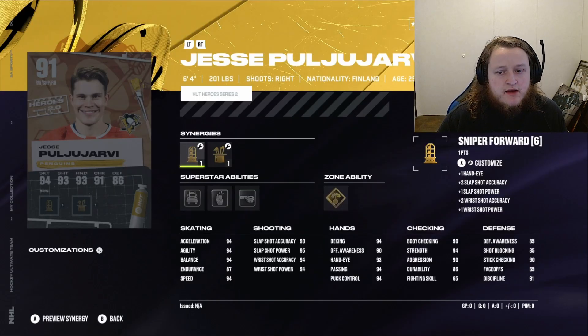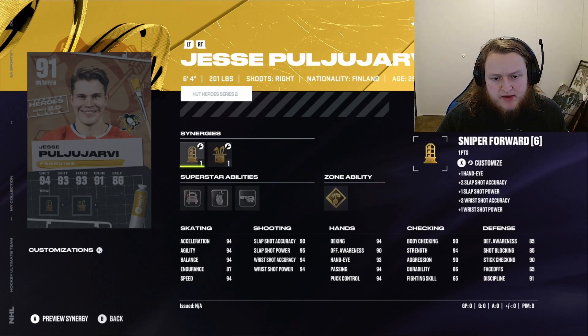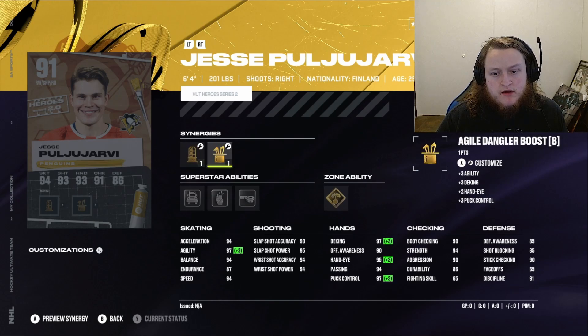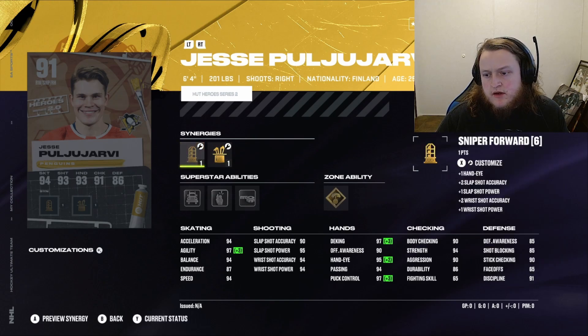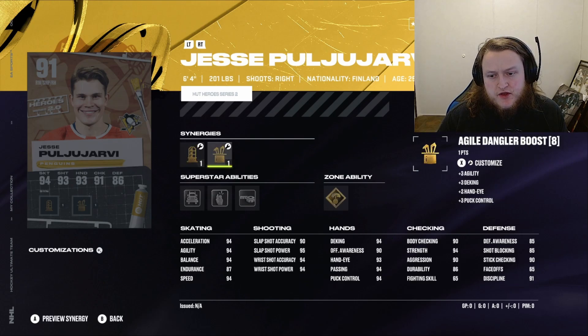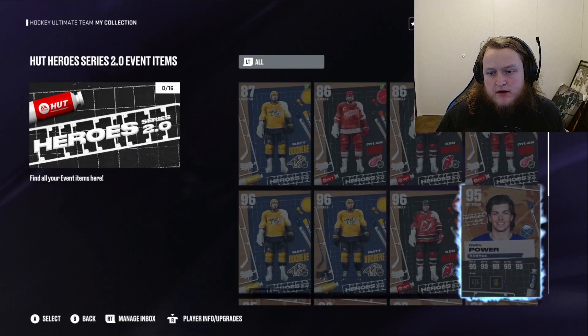We got Jesse Pugliarievi with Puck on a String, Tape to Tape, Big Rig, and Make It Snappy — he is a big rig. We can get close to 99 shot starting from a 91 base. He's got 94 strength, 94 deking, 94 passing, 94 puck control, 93 hand eye, and 90 offensive awareness. This is a great winger if you can't get any of the bigger boys.